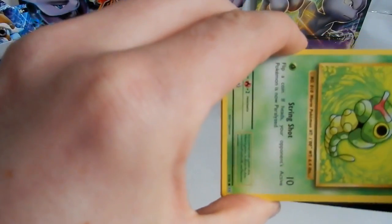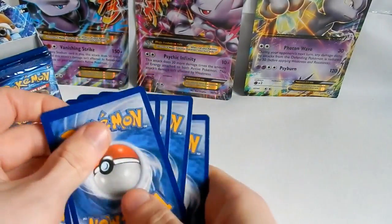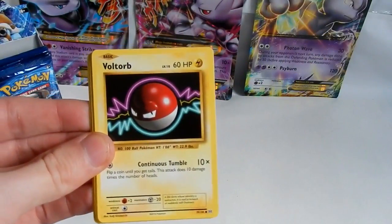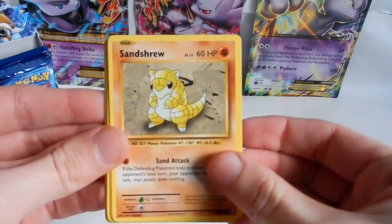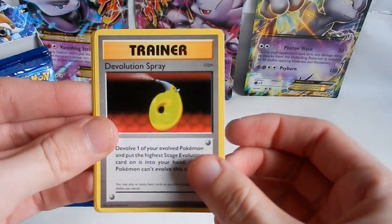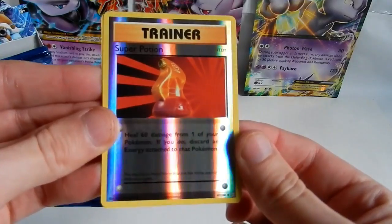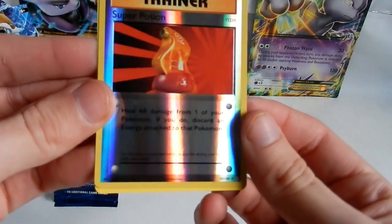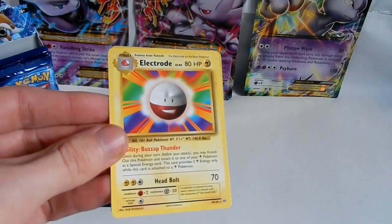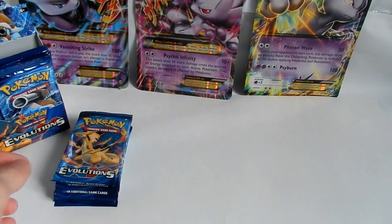Alright, trying not to spoil it for you. One, two, three — and two. We start off with a Caterpie, Magnemite, Voltorb, Sandshrew, Poliwag, Magmar, Devolution Spray, and Pokedex. The reverse is a Super Potion — heal 60 damage from one of your Pokemon, but discard an energy attached to that Pokemon. Just an uncommon card. And the rare in the pack is an Electrode — regular rare, non-holographic. That's okay.